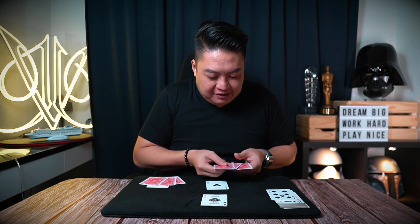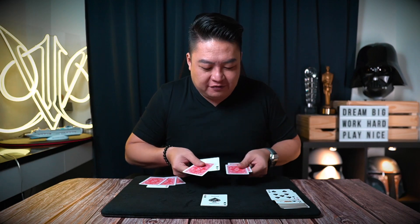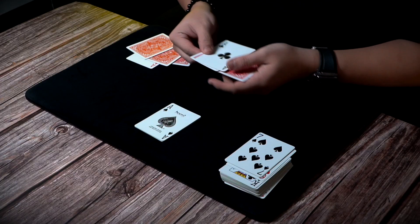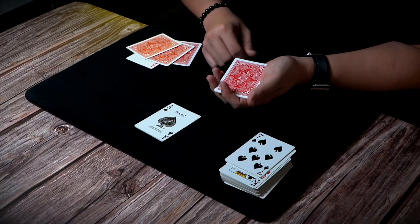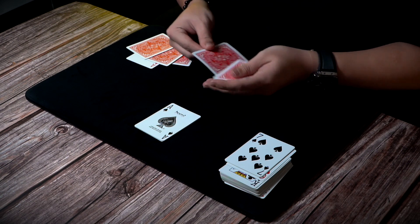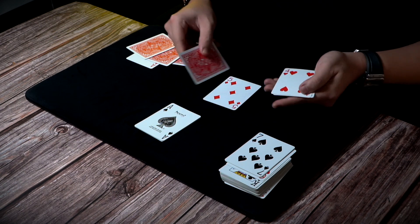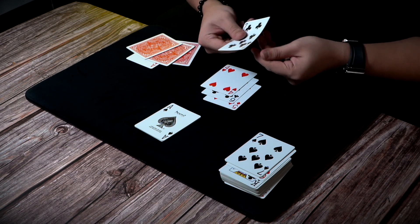The second one, slightly different. We'll take the Ace of Clubs and place it face up in the middle of the other cards. As you can see, it's the only card that is face up. But if I give it a little twist like this, it turns face down. Not only does it turn face down, but actually it also disappears.